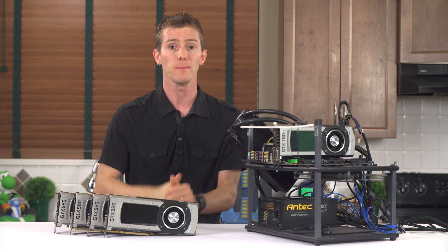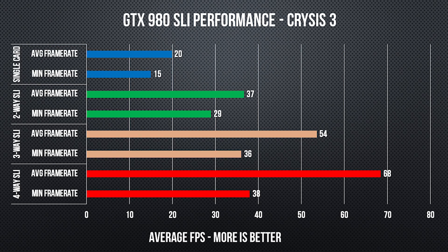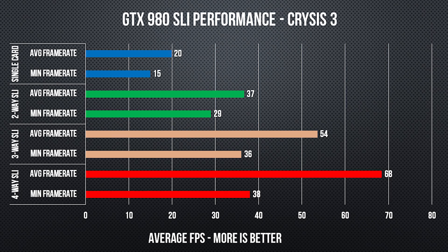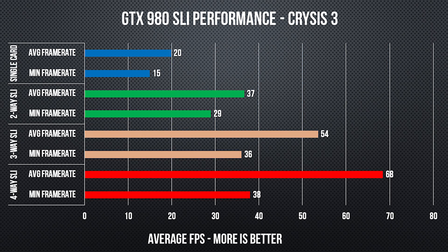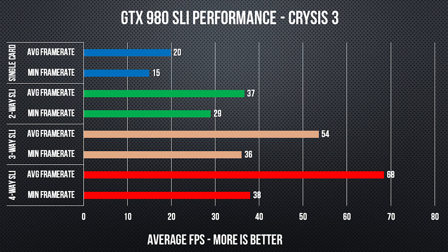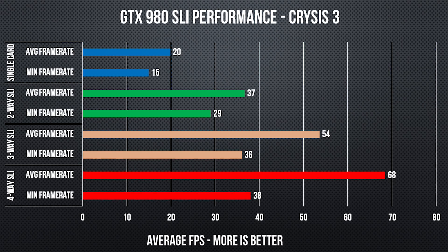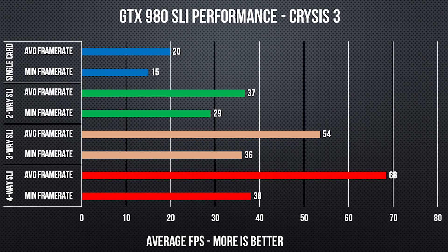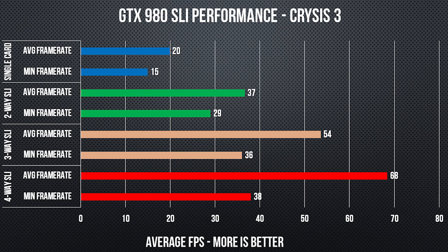Our last game is Crysis 3. Just like Far Cry 3, it scaled well from one to two GPUs, but we see the same issue with great average frame rate scaling and poor minimum frame rate scaling that translates to uneven, lurchy animations. In the case of Crysis 3, it was actually noticeably worse than Far Cry 3 with three-way and four-way SLI — so much so that as a gamer, I would much rather play with two graphics cards at lower detail settings than with more graphics cards and game settings cranked.